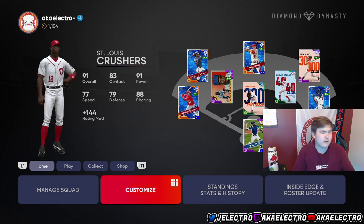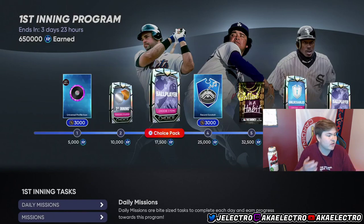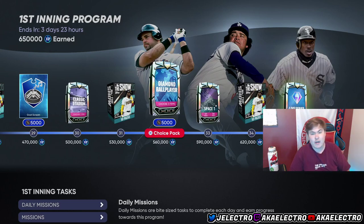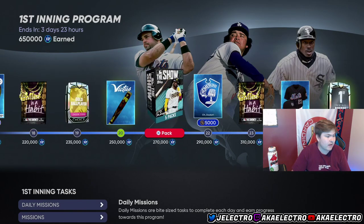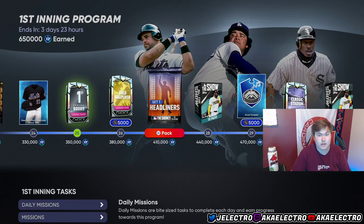The first thing when completing collections is you're going to want to do the inning programs. It's the biggest thing possible — these inning programs are at least a free 50k. As you can tell, I am completely maxed out, and if you get completely maxed out that's going to be tons of XP you need. You get goodies you can use for stubs. This diamond ball player pack is like 40k, the live series is 30k — that's 70k right there, which can buy you an 89 overall. And the inning bosses sell for 50k — there's at least 200k stubs to be made in here.